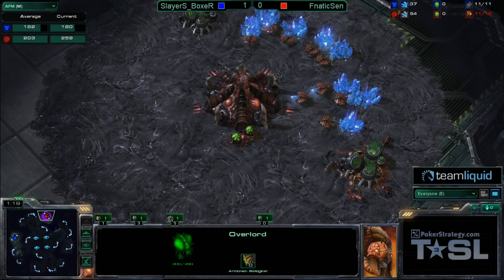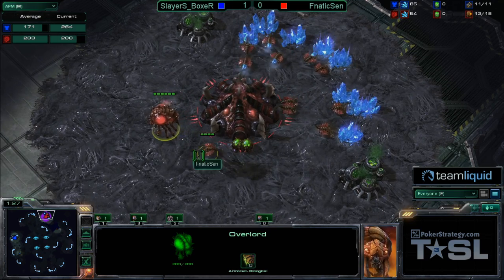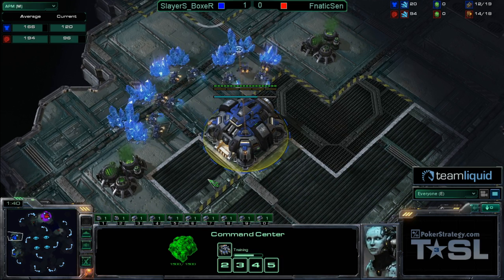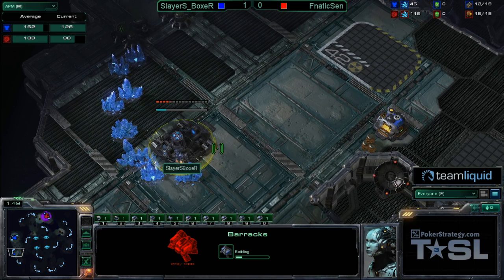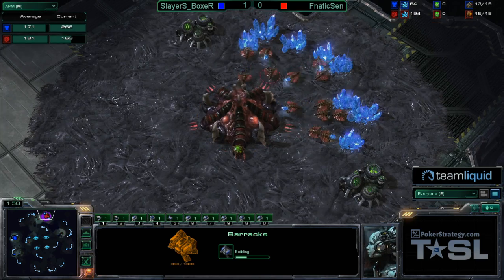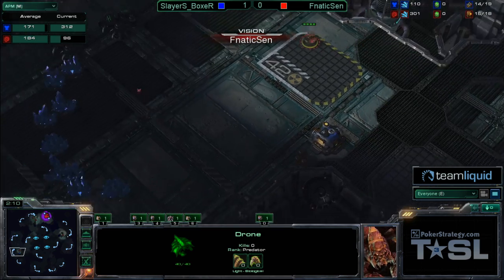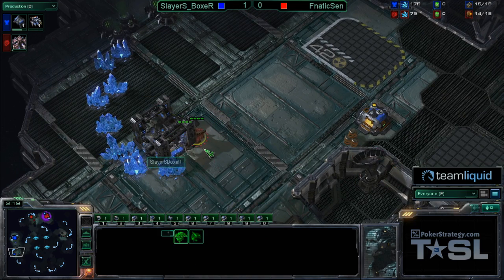We saw Sen start off really strong in the last game versus Boxer. Boxer had the proxy racks, dropped to the low ground, shot out a bunch of Marines — quickly taken care of by Sen with literally no losses at all. Some damage done on the drones. This map is a little bit different. One thing we didn't see too much out of Boxer was any sort of drop. The one drop that tried to go into Sen's base was quickly shot down by the few Mutas out on the field.